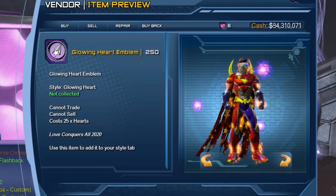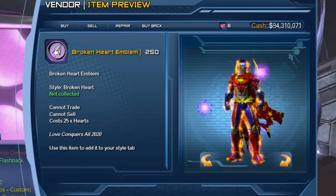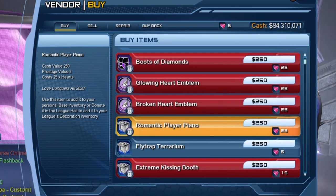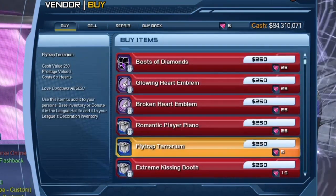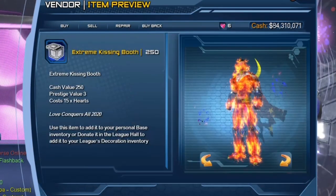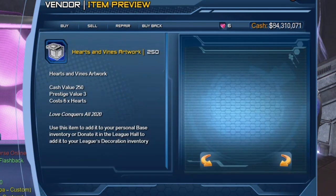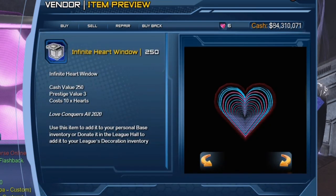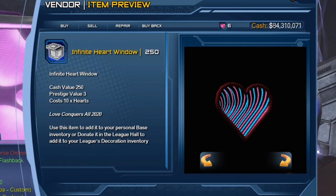There's some new emblems. There's the Romantic Queer Piano — that's a nice looking base item. Heart and Vines, not bad. Infinite Heart Window — that is so cute. It's pretty cool depending on how you look at it.